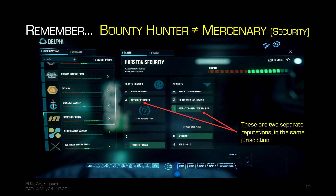As a reminder from last week when we talked about mercenary contracts: bounty hunter and mercenary are two different things. Mercenary is a security contract where you're supplementing a security force, usually at a bunker, or going to retake a bunker taken over by enemies. Bounty hunter means you're getting paid to take out a specific target. Within a jurisdiction you'll see two separate reputation tracks — one for bounty hunting and one for security contracting, and they fall under different tabs in the contract manager.